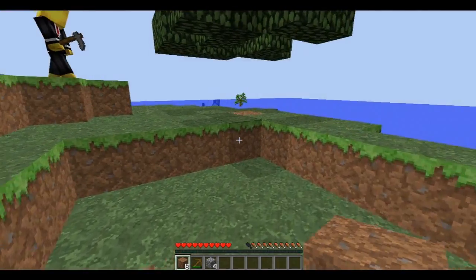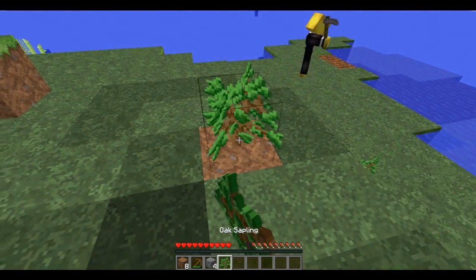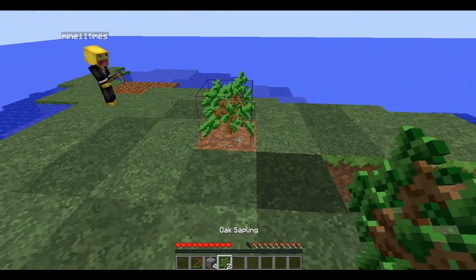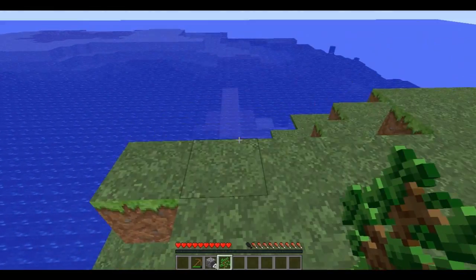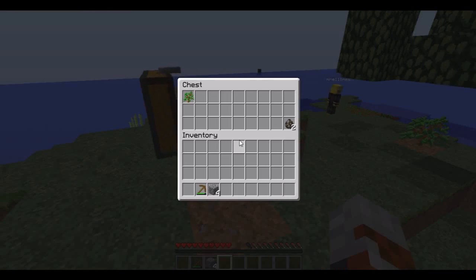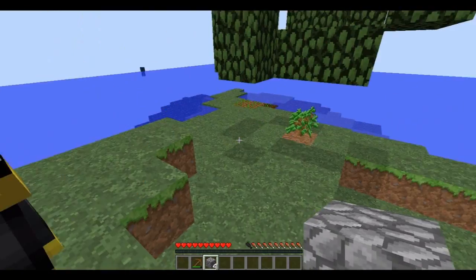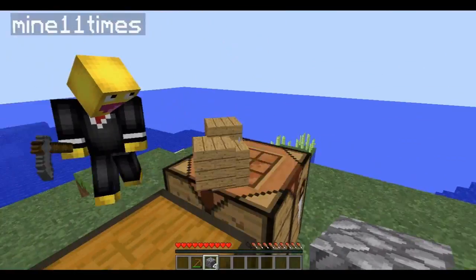I picked up some dirt. Two saplings from that tree — I'm gonna replace it. You can extend it out if you need. I'm growing extra trees on this. So we've definitely got our saplings back — three saplings from the tree, and there's another one here. I need to make a pickaxe. I got five, you got six.